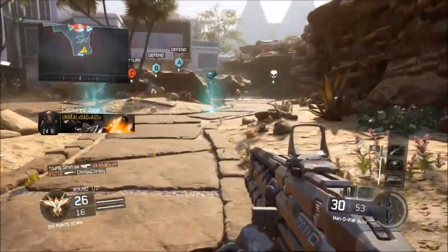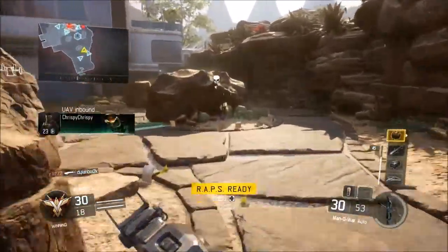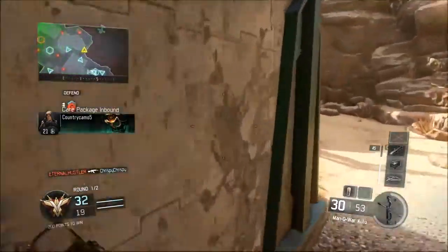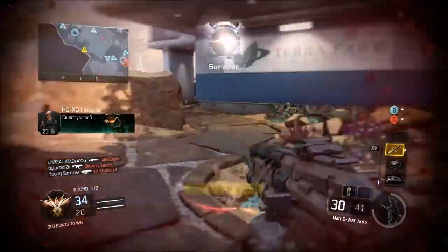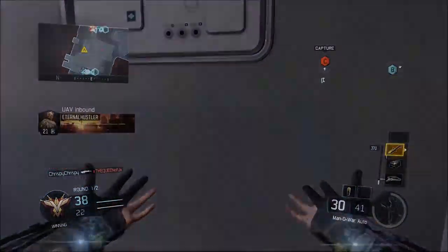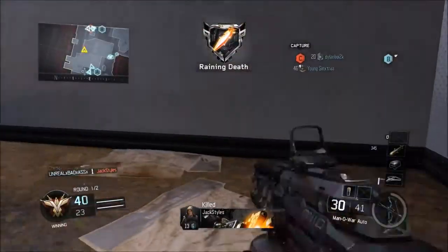I recorded this like one of the first games I got in the beta. This is Domination. I don't know exactly what this map's called, but this map is very annoying. There's a lot of different ways you can move around the map, and that's really why I don't like Advanced Warfare at all — there's so many ways you can get from point A to point B. I go 45 and 5, so it's pretty good.